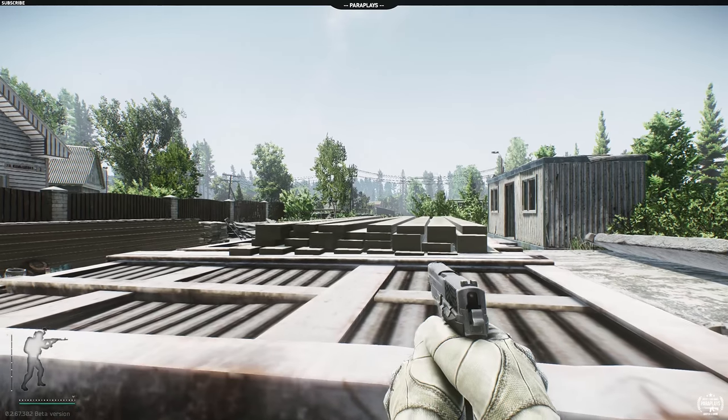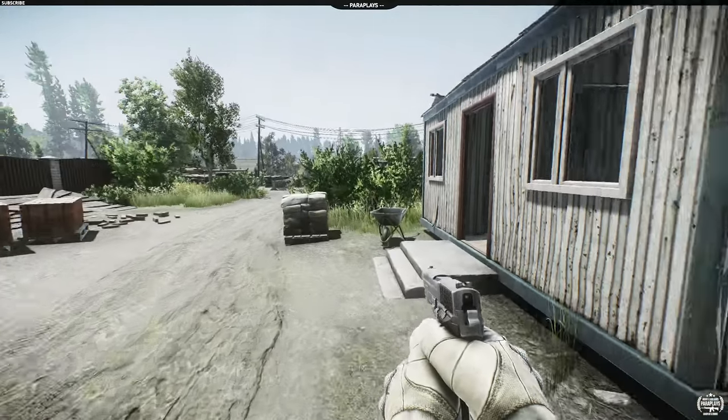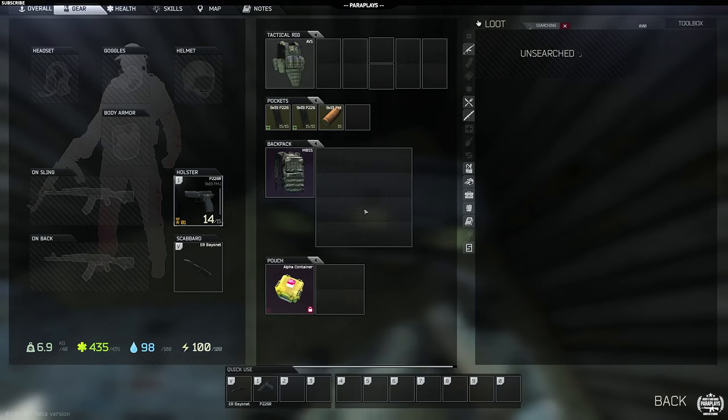I'm Para, I'm an operator, on the field and hopefully going to kick some ass. Let's get in this porter cabin and see if there's anything in here — toolbox. We know there won't be a weapon in here. Oh — I can hear someone!